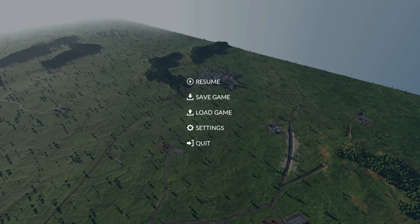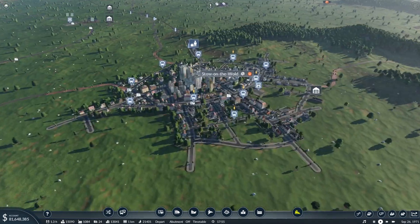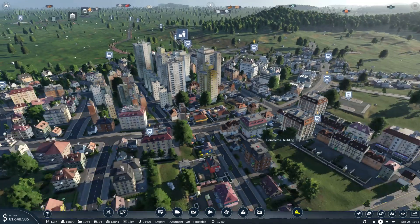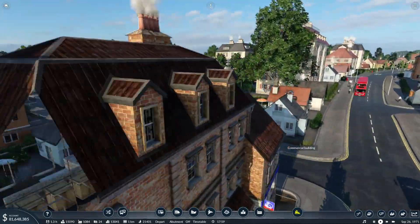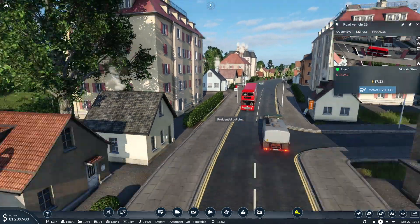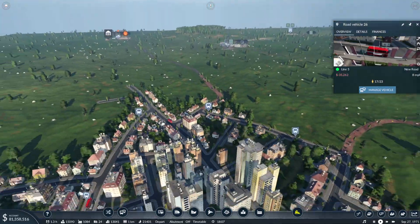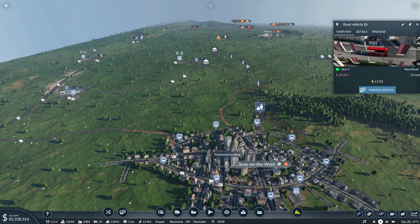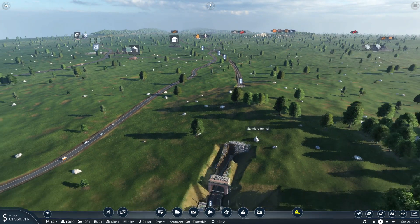Welcome back to yet another episode on Transport Fever 2. In the last episode we did get the first bus line running, which is somewhere in here. Let's see if we can spot a bus. He's not completely full, he's losing us money, but we're not that bothered at the moment. So we have got our first train line up and running as well, which we set up in the last episode.